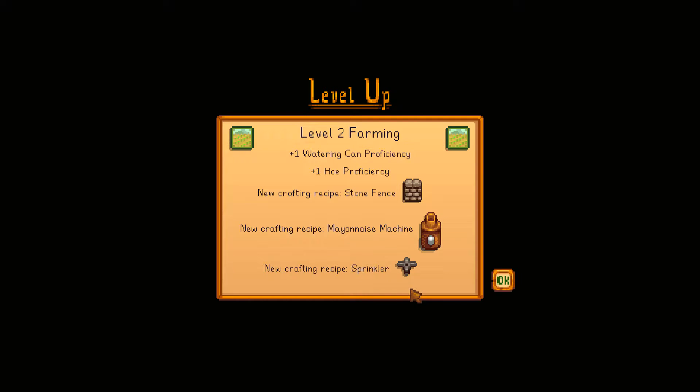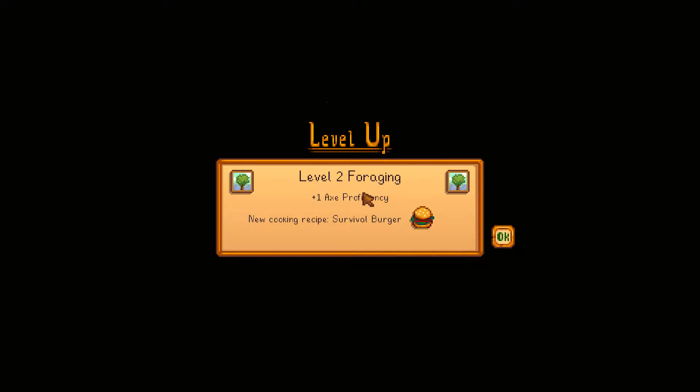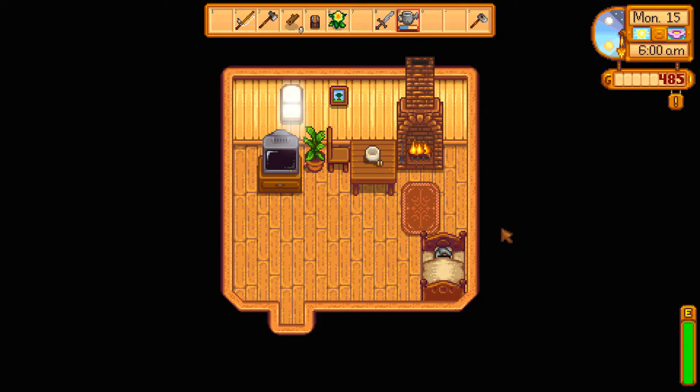We'll probably get two days in this episode because we're pretty tired. Let's go ahead and go to sleep for the night. We get Level 2 Farming — watering can proficiency, plus one hoe proficiency. New crafting recipe: Mayonnaise Machine. New crafting recipe: Sprinkler — we were just talking about that! Level 2 Foraging — plus one axe proficiency. New cooking recipe: Survival Burger. Just when you think you know everything in this game, they give you the Survival Burger.